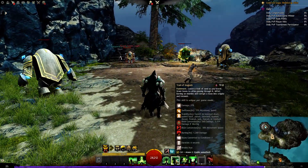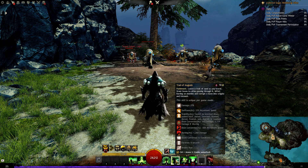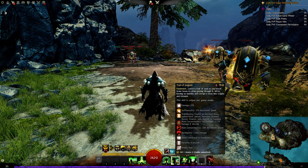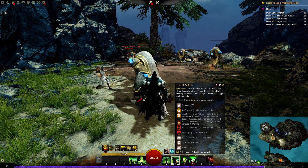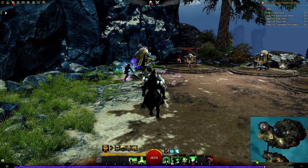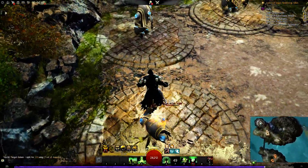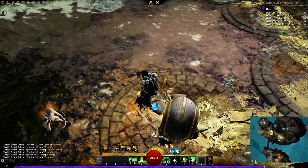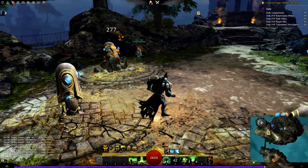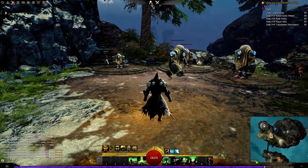Your first utility skill is Trail of Anguish. Leave a trail of sand as you travel — grant boons to allies passing through it, inflict burning on enemies and corrupt a boon into cripple and torment. If you're moving around it gives you swiftness and stability, and puts conditions on enemies. You can see it leaving a trail of sand behind you. If you're moving around the battlefield, it's a pretty cool way to spread conditions around.